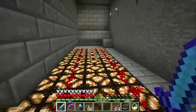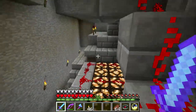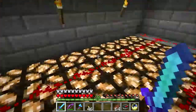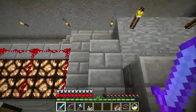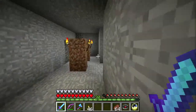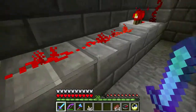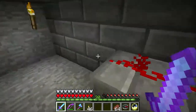I've got one switch down there which controls this block of lights and this block of lights. The redstone to turn on the lower lights runs along here — the lights are just on the other sides of these blocks.